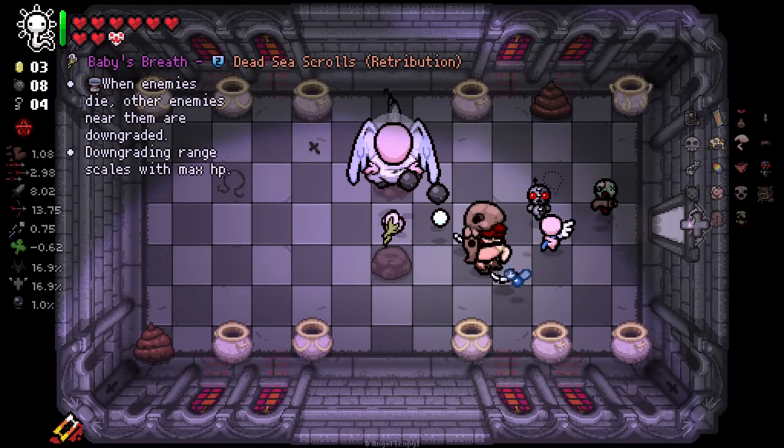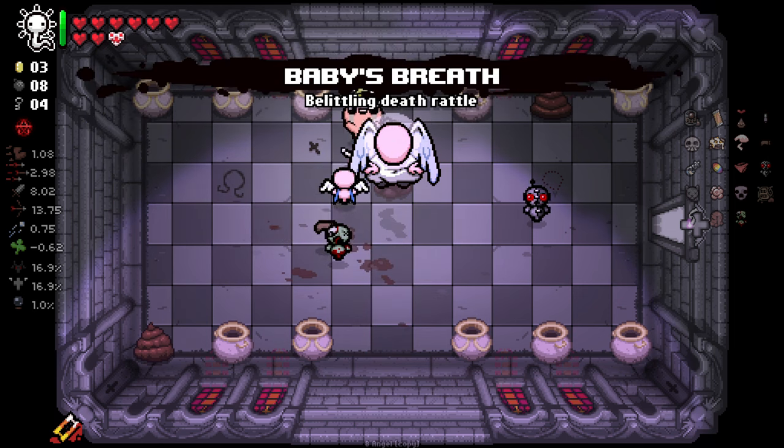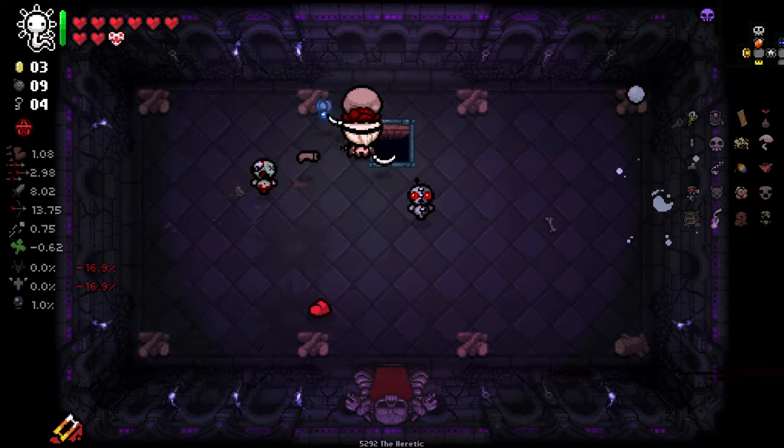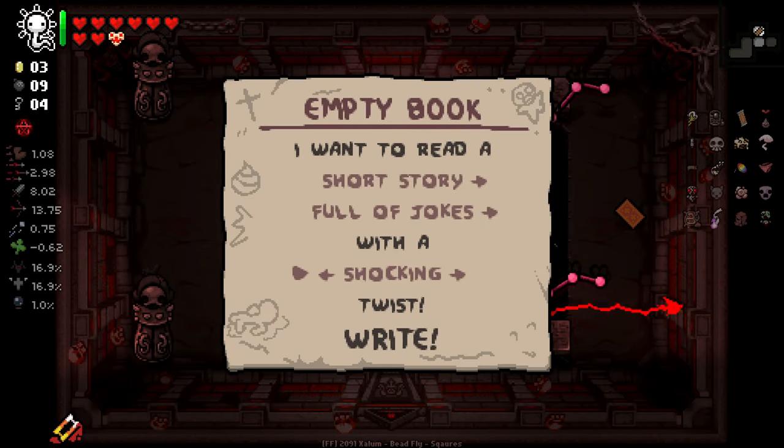One enemies die, other enemies near them are downgraded — nice. This is not quite the caliber that we're used to, which is a little upsetting. Not quite the caliber we're used to. Don't like this — just write the story and don't let me die.